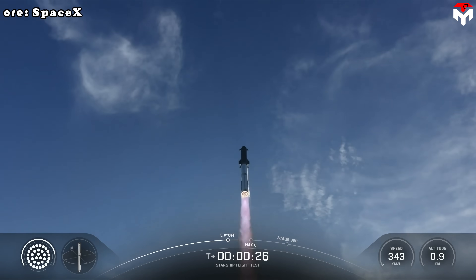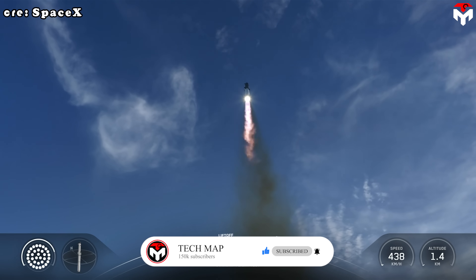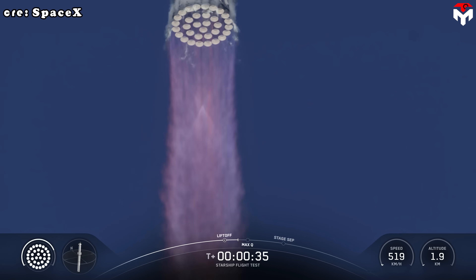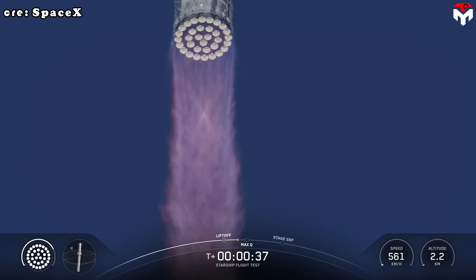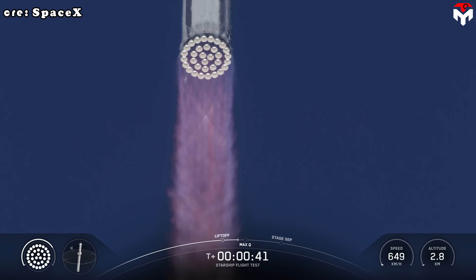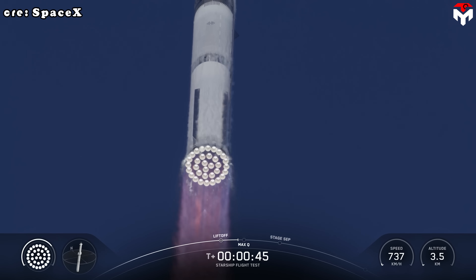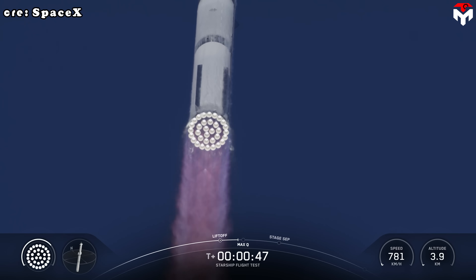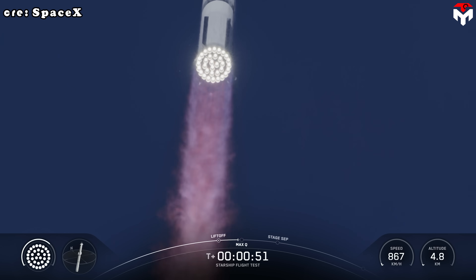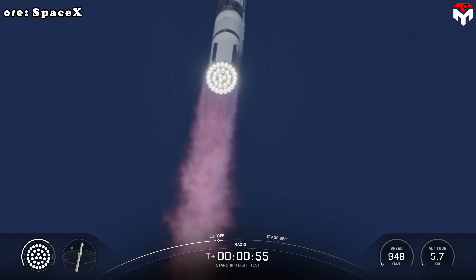Booster chamber pressure nominal. We're a little over 40 seconds into flight. Booster ship avionics power and telemetry nominal. Getting good callouts, healthy systems on the booster as it starts to pitch over over the gulf.